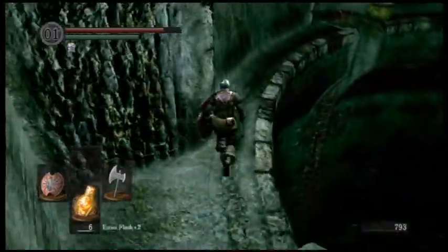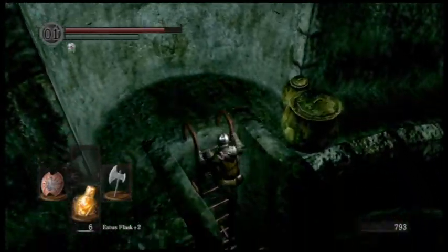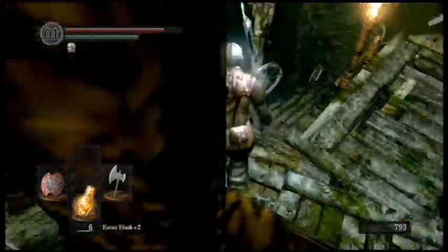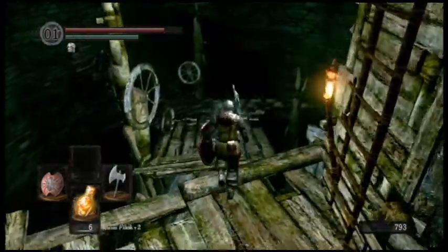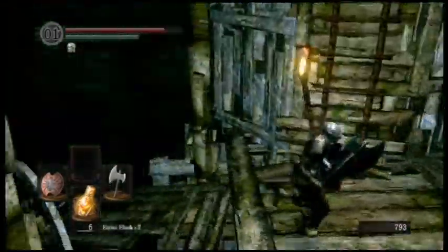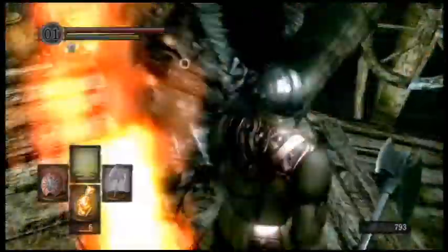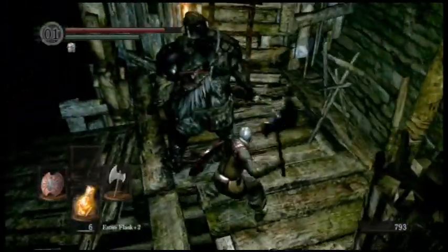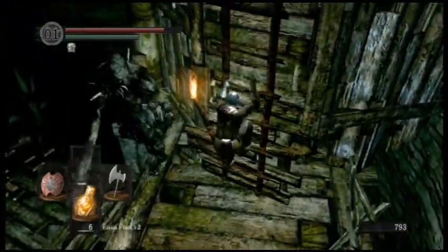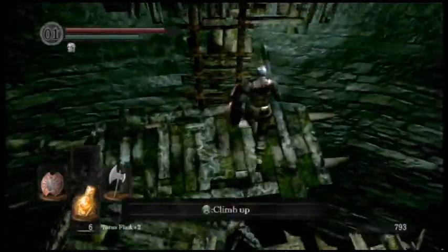So once you're done with Blighttown and you're like, 'Oh, I wish I got the Master Key,' well you can go buy the Master Key from him. But by now the majority of the Master Key uses are lessened, because the biggest Master Key uses are for shortcuts. You can actually use the Blighttown key to skip the entire Depths and pretty much the entire Blighttown, except for the Blighttown swamp. You cannot skip the Blighttown swamp because it leads to one of the main bosses. But you can actually beat this game without beating the Gaping Dragon or killing the Capra Demon, if you use the Master Key the correct way.